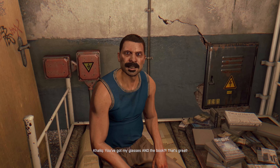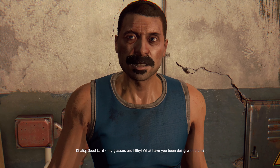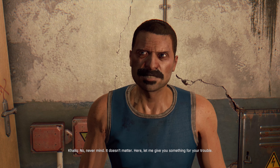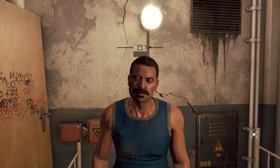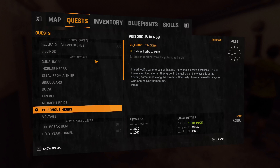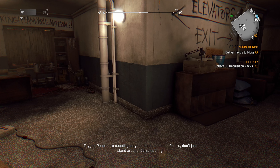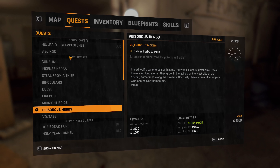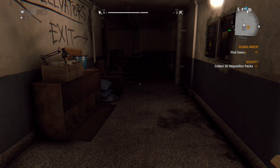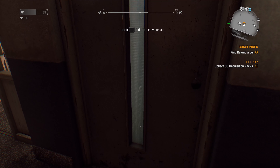You've got my glasses and the book — ah, that's great! Good lord, my glasses are filthy, what have you been doing with them? Never mind, it doesn't matter — here, let me give you something for your trouble. All right, that XP is nice. We have some herbs to deliver. There's a quest for a gun — we could do that. Where is he? Upstairs. Well, we may as well.